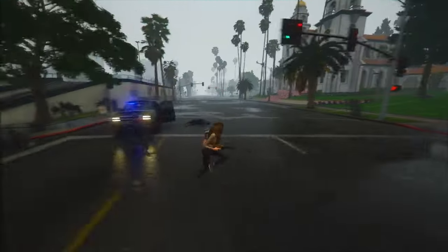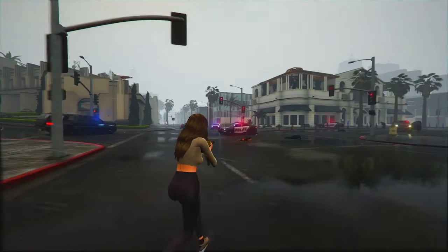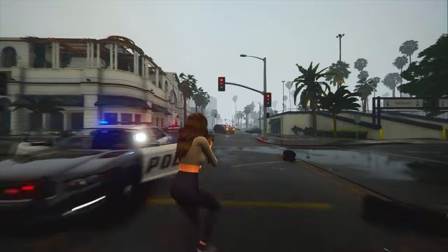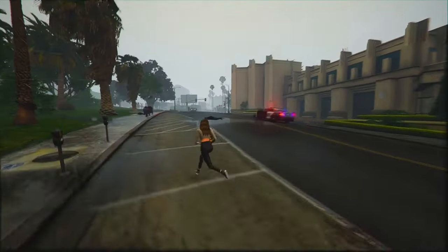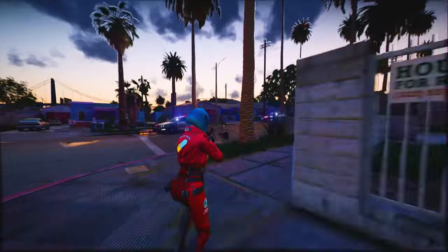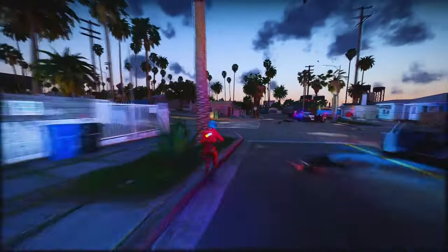Now let's talk about some gameplay clips making the rounds on social media. One clip shows Lucia, our main character, trying to rob a place called Hank's Waffles diner. In this early test, the NPCs look kinda generic and are jokingly called 'dummies' in the game. The NPCs react to Lucia's aggressive moves, and their animations show they're pretty freaked out — kind of like what we saw in Red Dead Redemption 2. During the robbery, Lucia can aim her gun at a hostage, giving you the choice to rob or have a face-off. Jason, the other protagonist, is there too, and you can interact with both characters during the heist. Jason pushes Lucia to hurry up and make a clean getaway, hinting at a Bonnie and Clyde-style partnership.